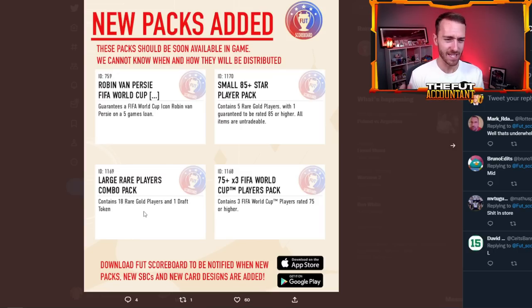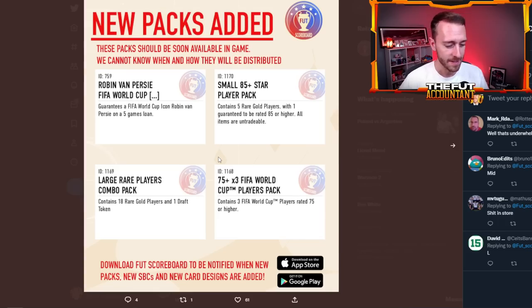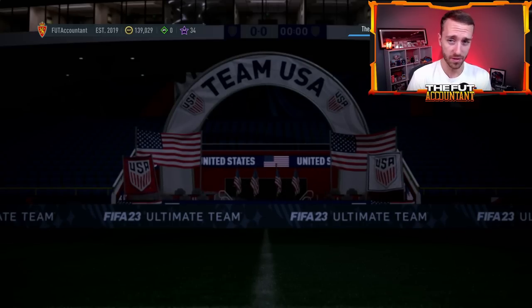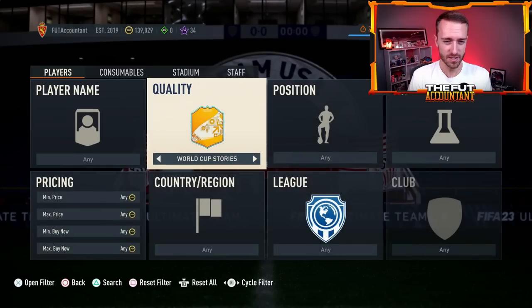I don't think we have had any draft token SBCs or draft token packs added to the code at all this year. If they're going to start pushing draft at this time of year, they better juice up the rewards and make draft somewhat usable, because I have heard draft talked about the least of any FIFA it's ever been in — literally nobody talking about FUT Draft. I don't know if they're going to try to push us to play FUT Draft, but that pack's added to the code along with some other World Cup players packs.